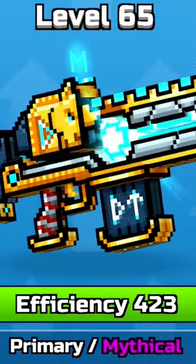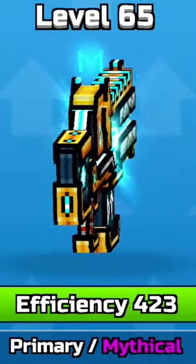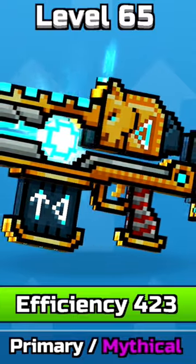Five automatic primary weapons you should be using in Pixel Gun 3D. At number five, we are starting with the Sleep Near. This is an underrated weapon which you can purchase inside of the gallery for 1000 coupons.